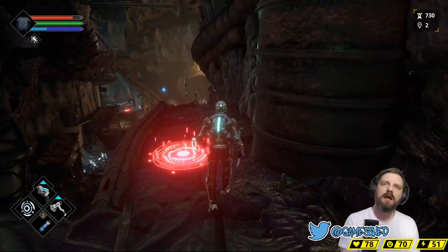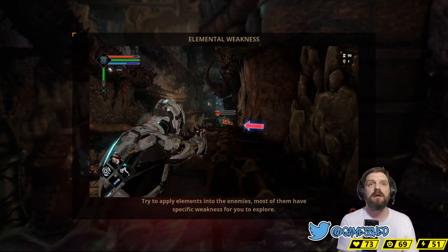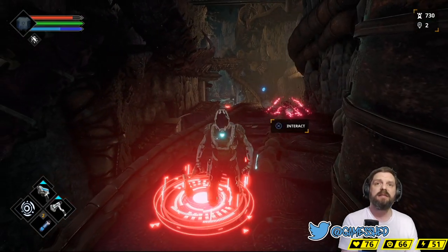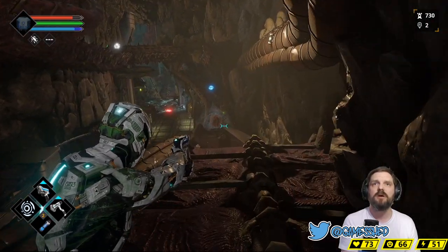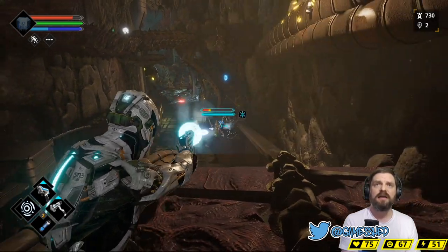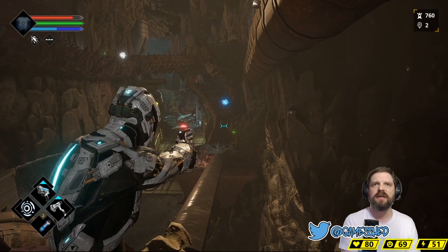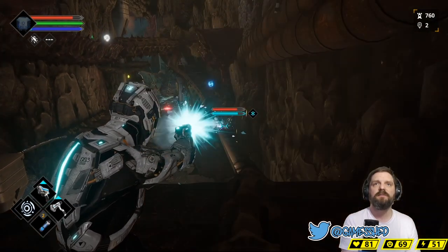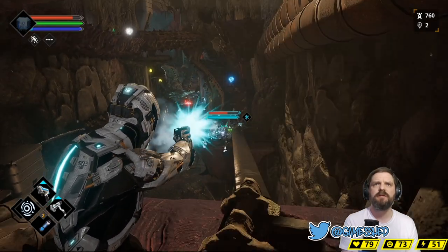Dead Space is my favorite game, so anything that pays homage to Dead Space — count me in. That message here states that you can apply different elemental bits and pieces to weapons, and different enemies have different elemental weaknesses. This guy doesn't like ice, so by default I've got an ice element assigned to my weapon. But there's also fire and poison.